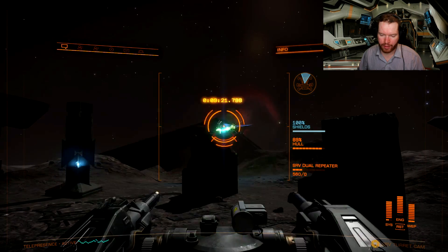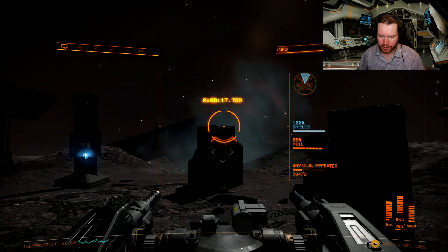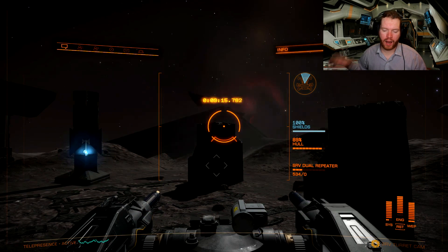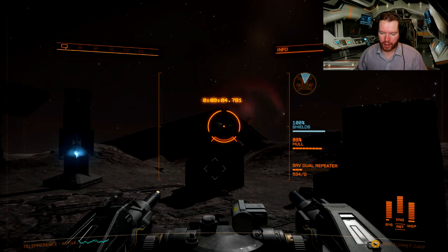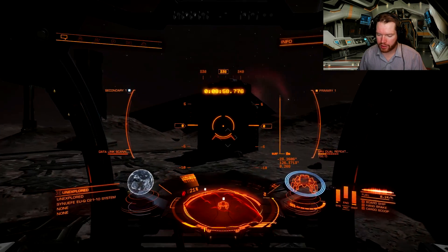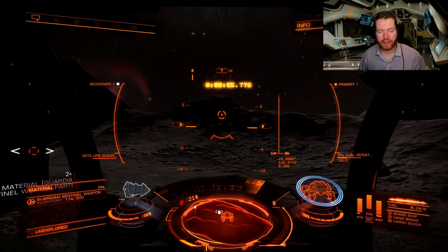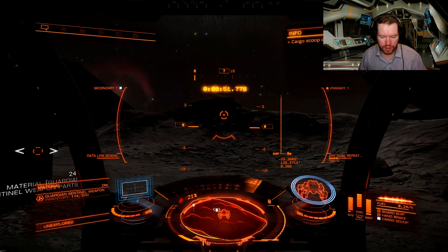I'm not targeting it here — I'm aiming manually because the aim point is hidden behind the structure. I recommend you go into your turret when you do this, because it aims a lot better. You will often miss at longer range if you're using standard mode, so use your turret. If you're fighting a single one, four pips to weapons and two pips to shields should be sufficient. They do have a stronger attack that I will show you later.